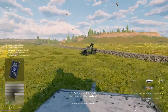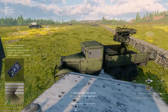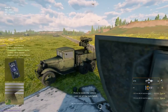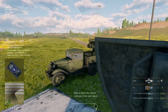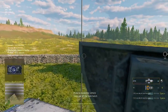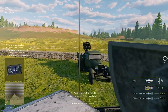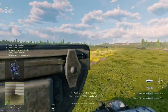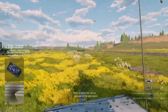Next we're getting an AA gun — four Maxims mounted on the back of a truck. That'll be a cool vehicle. We'll see people using it to take down planes, but it'll also shred infantry since it's four machine guns. Though infantry can just shoot it back, so we'll see how that goes.